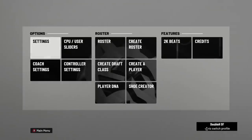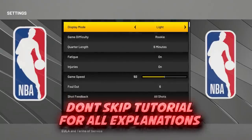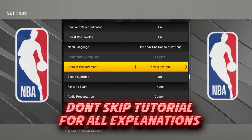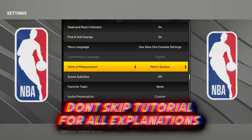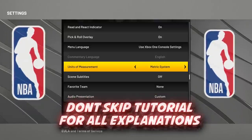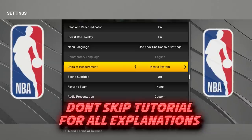We're in the build creator and I'm going to show you how to build the new two-way playmaker — the three-way playmaker. Before we make this build, you need to go to settings in the main menu, scroll down to units of measurement, and switch it from Imperial to metric. This step is critical — the build won't be as good without it.